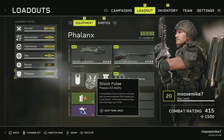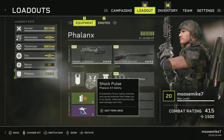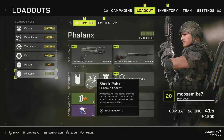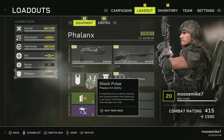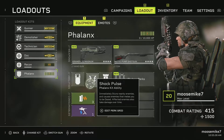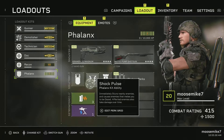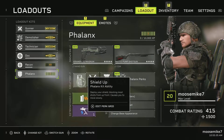We have the Shock Pulse - Phalanx kit ability. It immediately stuns nearby enemies and causes enemies that melee you to be dazed. Affected enemies also take damage over time. Really cool - DoT damage there with the Shock Pulse, and it also causes enemies to be dazed.